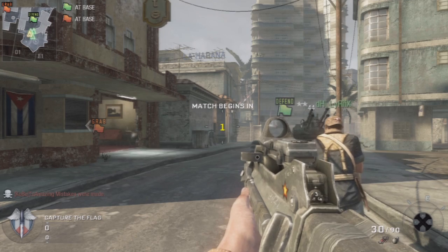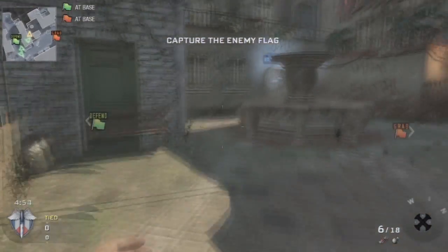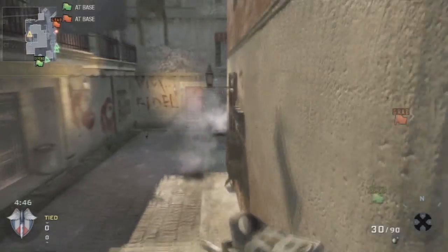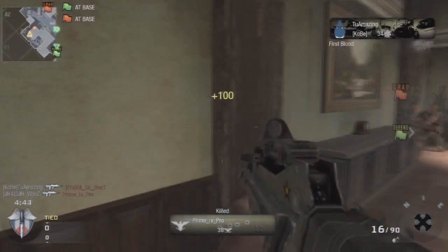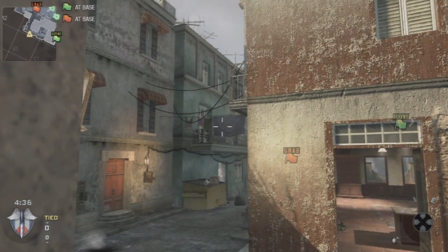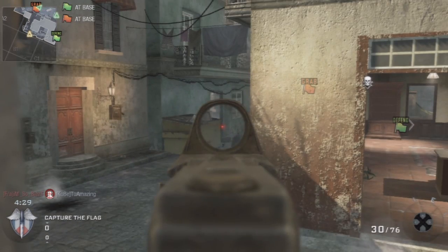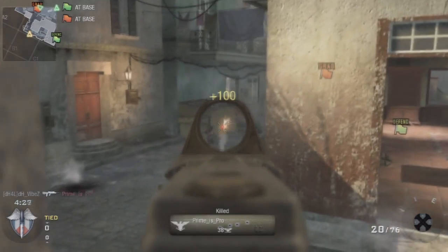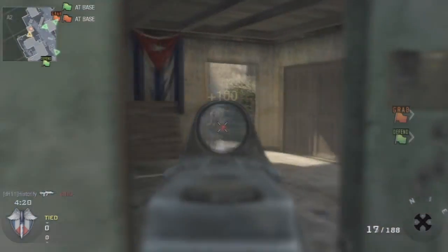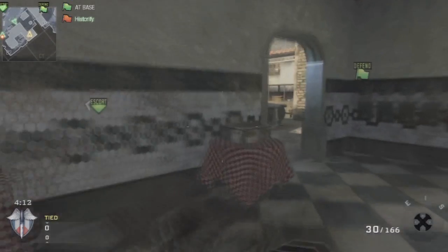Starting off on Havana right here. Vibes is just going to push up, see what he can do, and get position over at back red. Red is a superior position, especially if you're going to push flags and try to get the other team in a spawn trap. So right now he's just getting in position, taking over red and holding it down. Back red is an amazing spot because you can get them right as they come out of their spawn. Other people are going to set up at yellow because if they come from back bar, they'll try and get out of yellow.